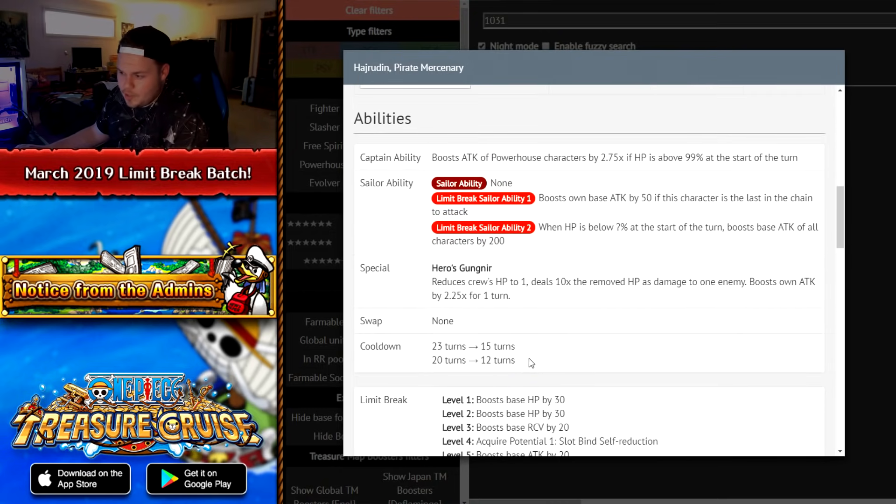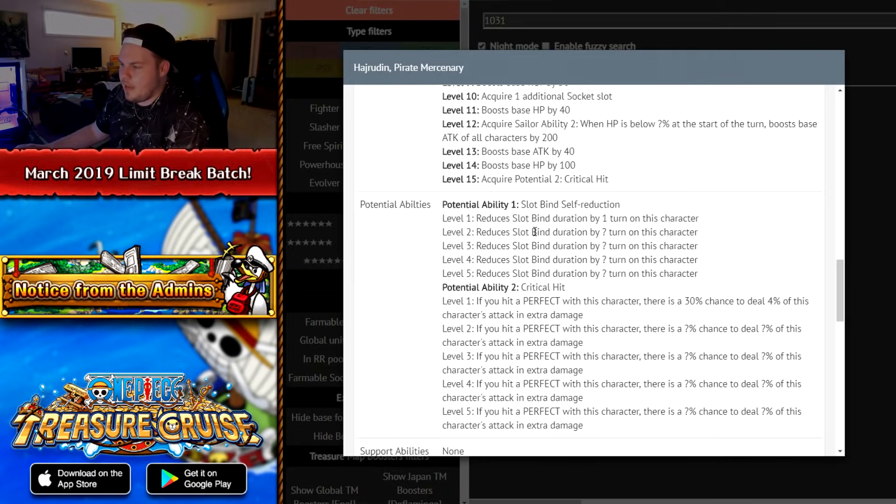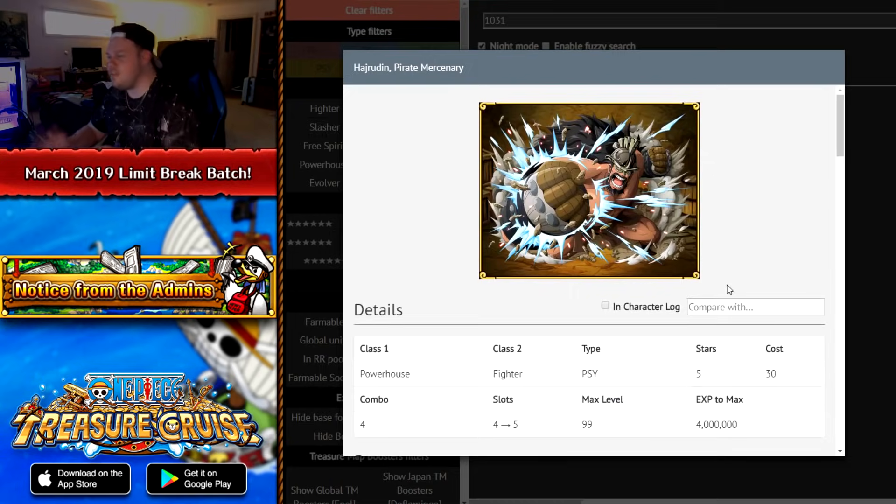The issue is his 2.25x self-attack boost conflicts with Whitebeard's universal attack boost, making the order of specials awkward. He goes down to a 12-turn cooldown with three turns of reduction. He gets slot bind self-reduction and critical hit chance. There are just so many better HP cutters to use compared to this guy, so I really wouldn't suggest Limit Breaking him.